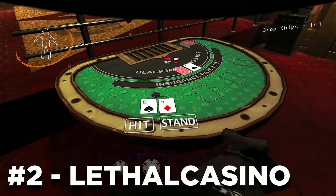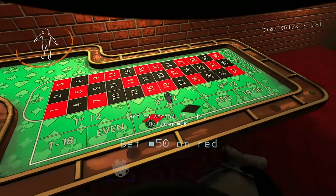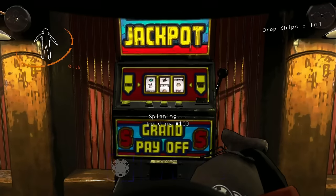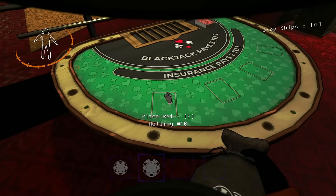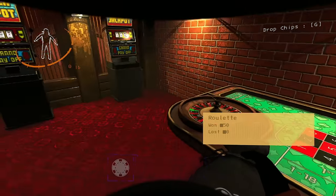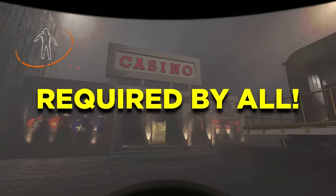For mod number 2, this is the Lethal Casino mod, and it is probably the best gambling mod out there. As a disclaimer, I do not condone gambling in real life — this mod aims to just provide a little fun entertainment for you and your friends in Lethal Company. You can gamble your scrap at the casino for a chance to multiply your earnings. This includes iconic casino games such as slot machines, roulette, and even blackjack. Go ahead and try it out as everyone needs to install this for it to work.